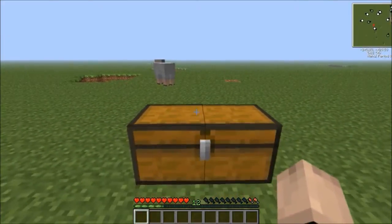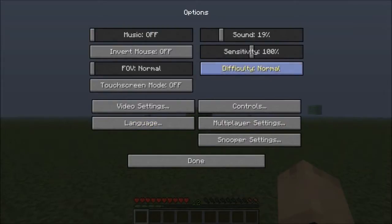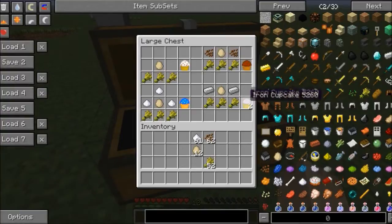Let's get started with the Mod Showcase. This also requires version 4.1.4.7. Here are the 4 Cupcakes. First things off, we're going to start with the Plain Cupcake. To make it, you need 3 wheat on the bottom and an egg on top in the middle.